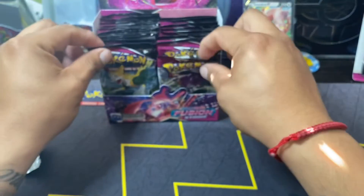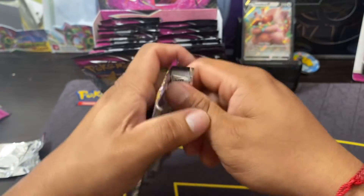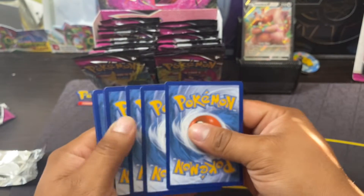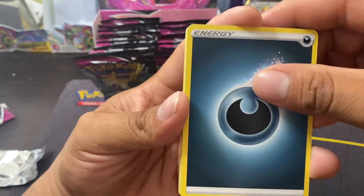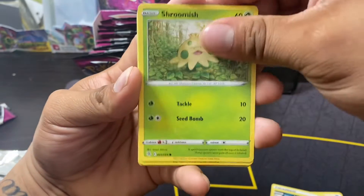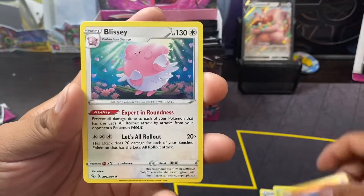So far, which one do you guys prefer — Fusion Strike, Battle Styles? We also have Evolving Skies. Which ones do you guys prefer? I honestly think my favorite so far is Evolving Skies, and then possibly Battle Styles afterwards. Probably because of the dragon cards that were in the set, which is pretty awesome. Reverse Glyceon and a Blissey.